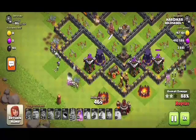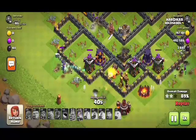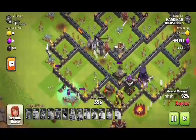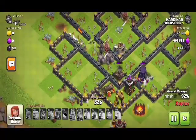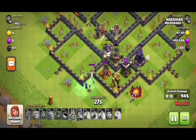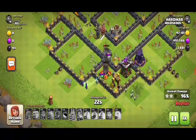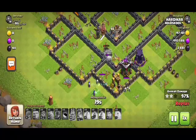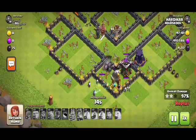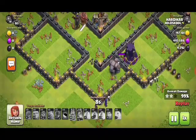Witches are too strong because their skeletons will do more and more damage to the buildings, but the wizard tower should be frozen when it is doing more damage. Our queen is also dead now. There are two golems left and some witches — the two golems are taking the whole damage from the defenses while all the skeletons from the witches are doing very well. Witches are also doing their work; only one active archer tower is left and it is also cleared.